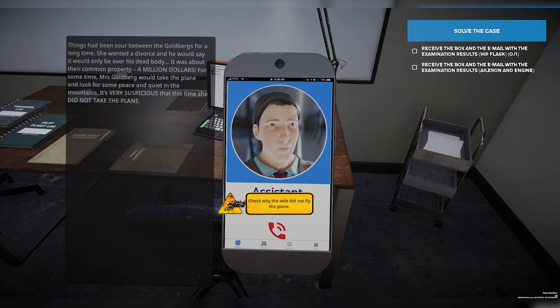The assistant picked up the phone and there's a lot here. Things had been sour between the Goldbergs for a long time. She wanted a divorce and he would say it would only be over his dead body. It was about their common property — a million dollars. It's very suspicious that this time she did not take the plane.